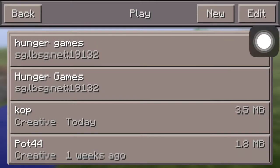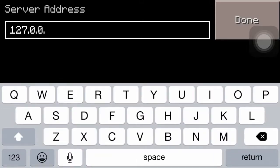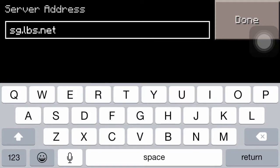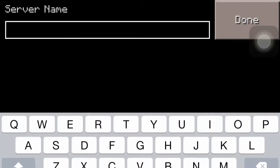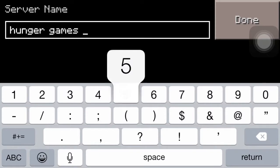So what you're gonna want to do is go to Edit, External, and in the address, you want to do this. I have it memorized. You want to go sg.lbs.net. Okay, that's for the server address. That is all you do. And then for this, Hunger Games 5.